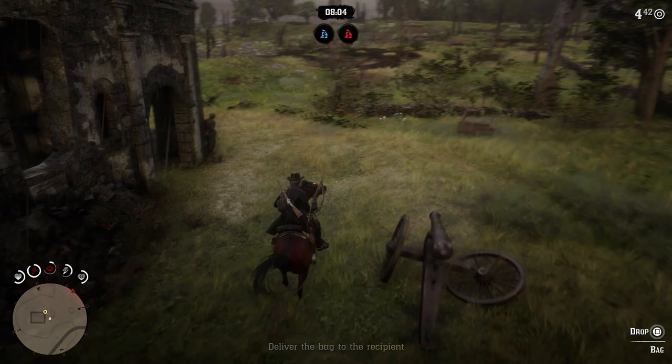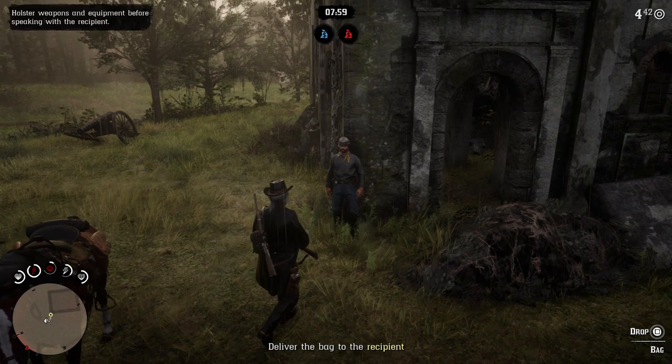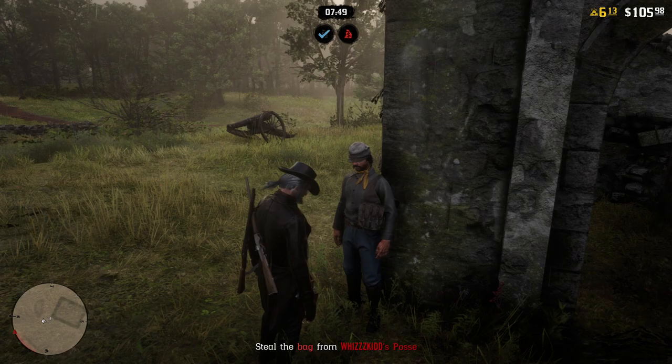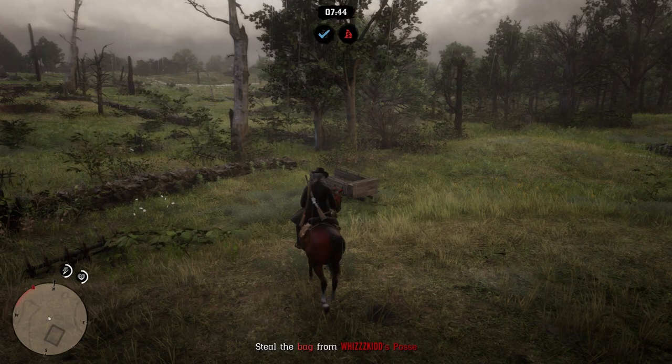This is a beta and a lot of the time when we were starting the stranger mission, nothing would happen — it would just be blank. We were supposed to deliver a wagon but the wagon was nowhere to be found, or we'd go to deliver the bag of money but Dean couldn't kill me to take the money, or he couldn't pick it up. Little things like this will happen while it's in the beta state.